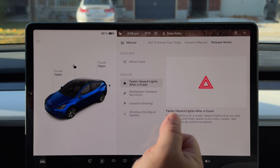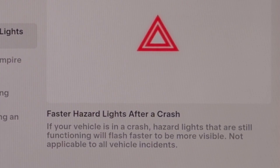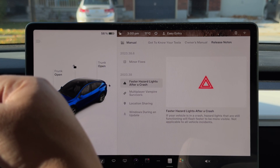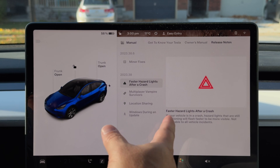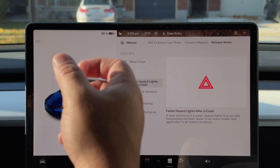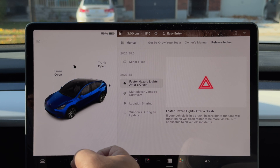The first one is fast hazard lights after a crash. Now this is one of the things I don't want to test — I'll take Tesla's word for it. So if your vehicle's in a crash, hazard lights that are still functioning will flash faster and be more visible, not applicable to all vehicle incidents. I know for a fact that if the car detects a collision, the hazards come on automatically. Now in this new update, it comes on faster — I don't know if it'll strobe or just be more rapid to draw your attention if you're a bystander driving by, to warn oncoming traffic that there's an accident going on.